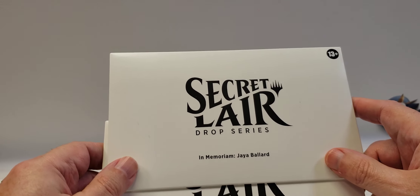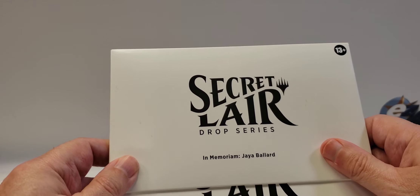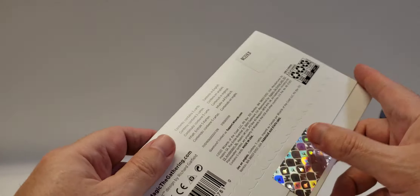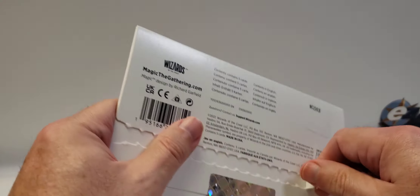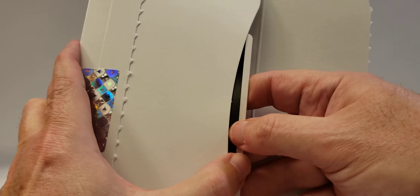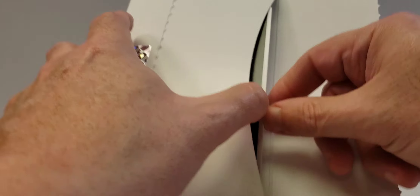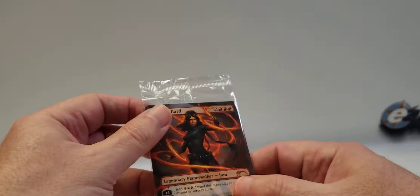First we have the 'In Memoriam of Jaya Ballard' — Jaya, I'm not sure how that's pronounced. We have the traditional foil and the regular one. I will say I do like the way they've reduced the packaging; makes it a lot easier to go through. I don't really need a thank you card unless it had some cool artwork on it. Oops, my camera fell and moved — sorry, let me adjust it.